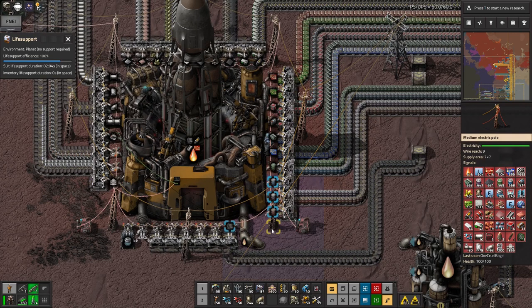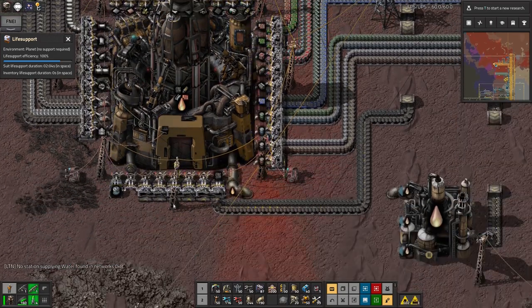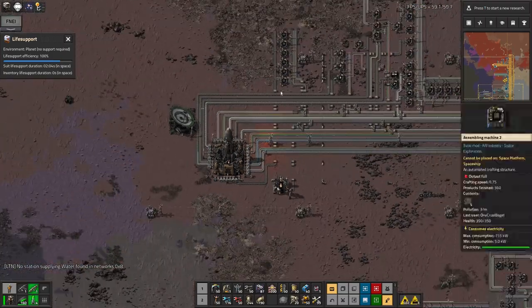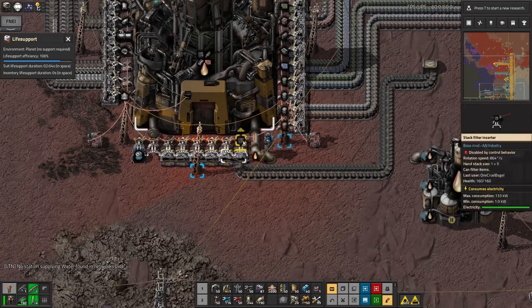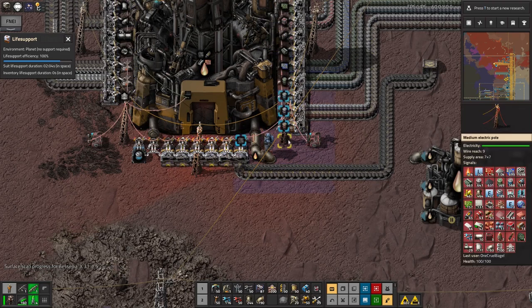You can see the belt starts to back up - the inserter has stopped putting items in because there's enough. However, looking at this, there are still fairly big negative numbers for the space splitters, space underground belts, space underground pipes, space long pipes - they haven't got enough of them in the rocket yet.